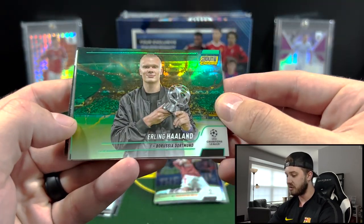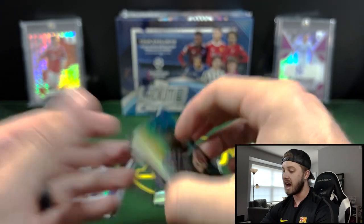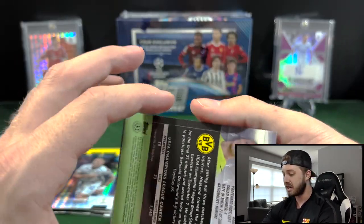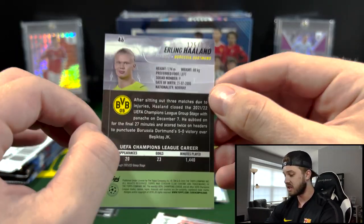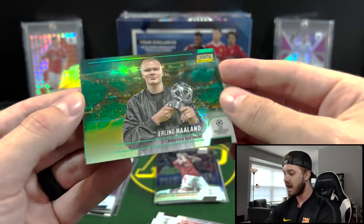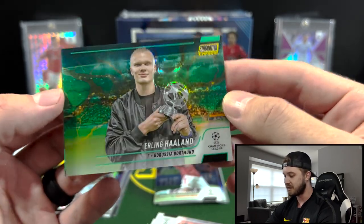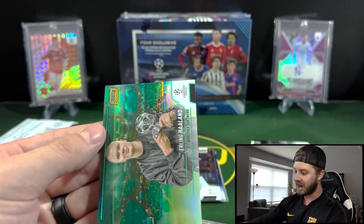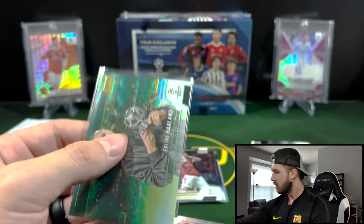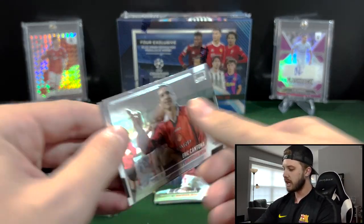Oh — Erling Haaland on the green Refractor! I wonder if that is numbered. He is hot right now, he is doing really, really well. That is 125 out of 125. So he is still on Borussia Dortmund for this card, but that is awesome. Wow, a numbered Erling Haaland! I will top load that later.